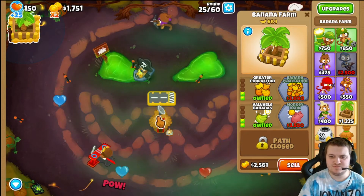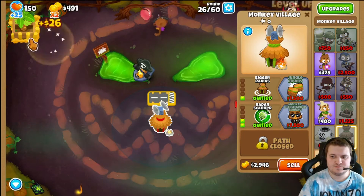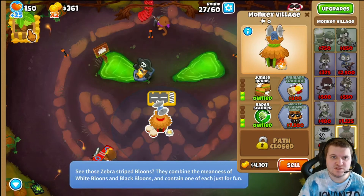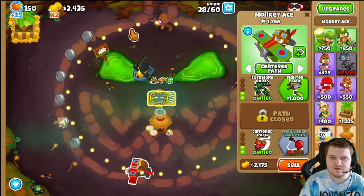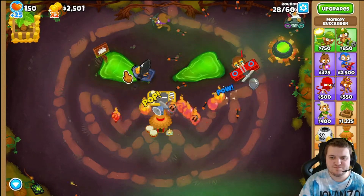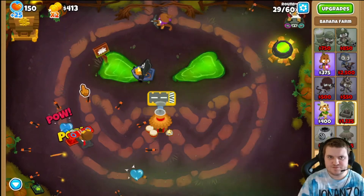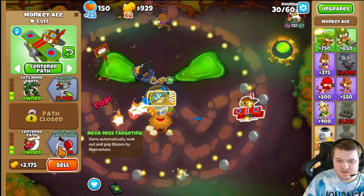On Impoppable, 60 rounds is not enough — it will take time to build this up. We're gonna focus on doing this: more attack speed and stuff like that. All right, it happened in the wrong spot but it's all right. The plane is now upgraded.